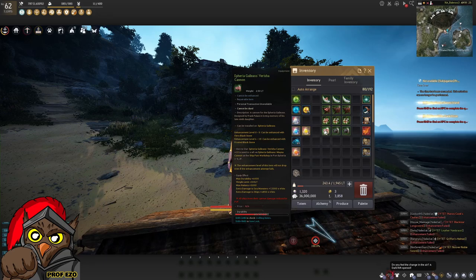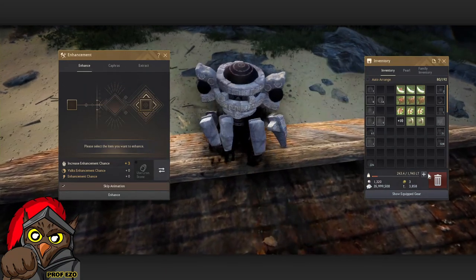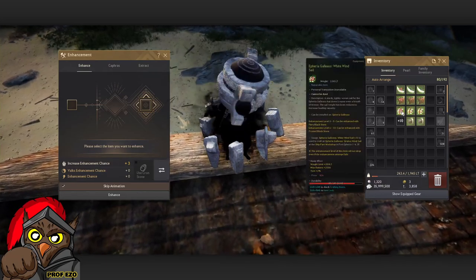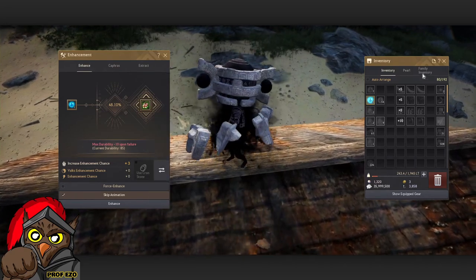I could use this now for my galleas and it will also later be used for the blue gear. If you have limited stones — as you can see I only have about 8 remaining — you would just go through your gear one by one.